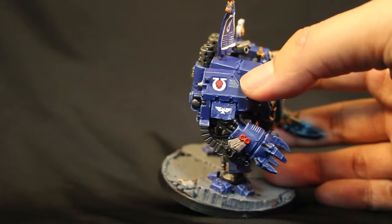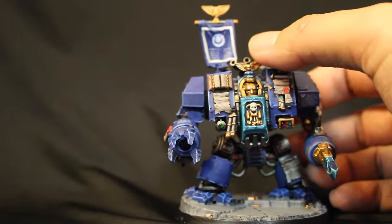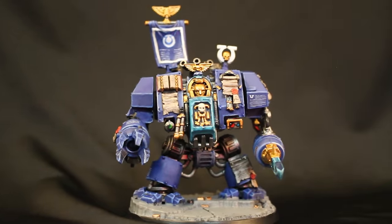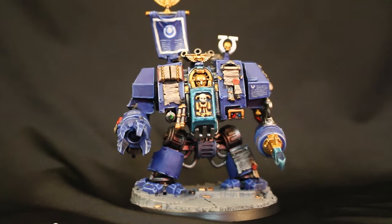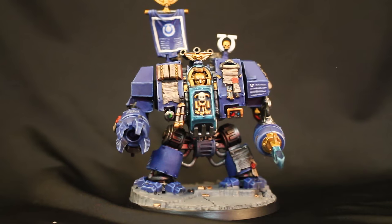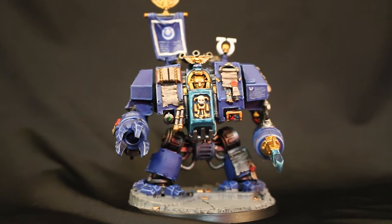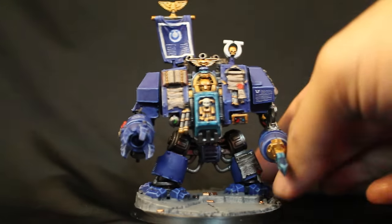The script right there — I also added freehand script, just white paint painted on in really thin lines, and on the banner in the back as well. The Ultramarines paint scheme that I use is a very simple, easy-to-follow paint scheme. In fact, it's the same one that Duncan Rhodes from Games Workshop's YouTube channel used for his How to Paint an Ultramarines Tactical Marine video from a while back.